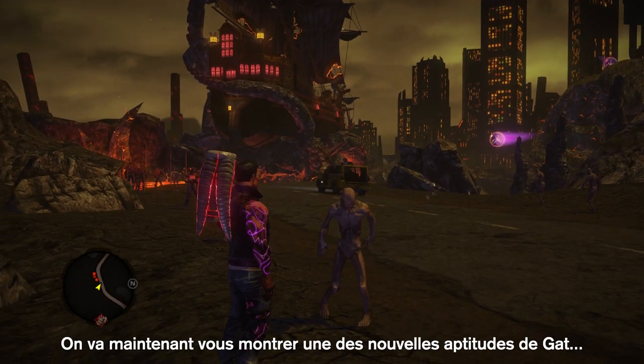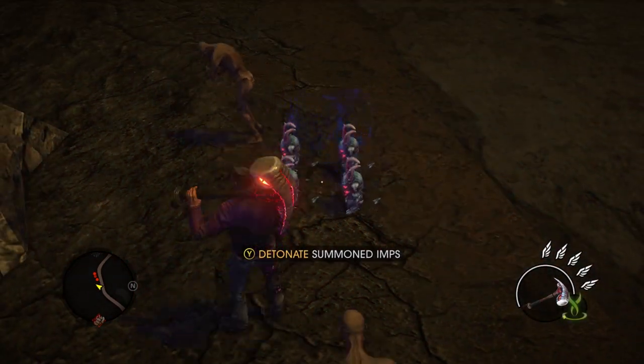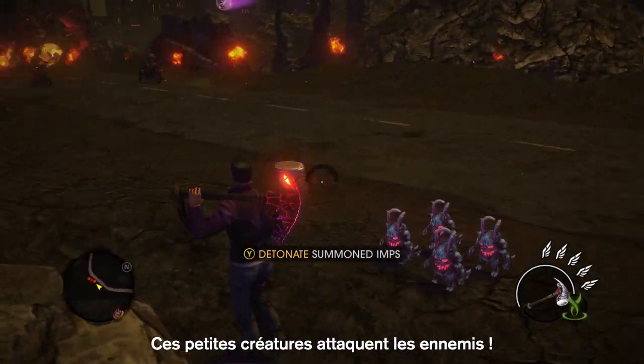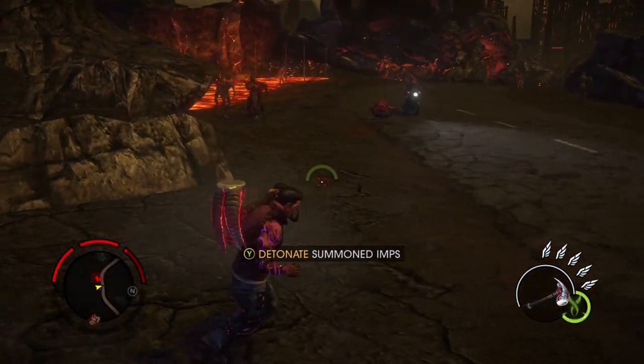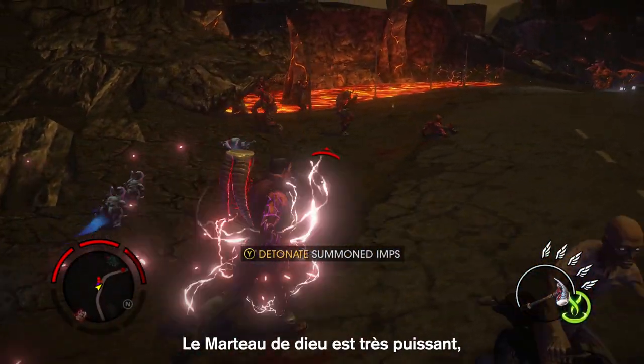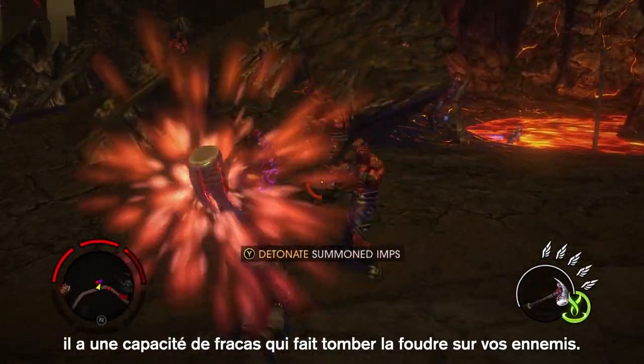Now we're going to show you one of Gat's new abilities — he is able to summon imps. These little guys will run off and attack the enemies. The War Hammer is powerful in its own right; it has a Smite ability which brings lightning from the sky down on your enemies.